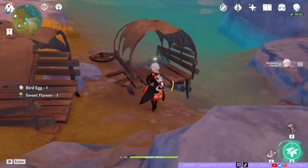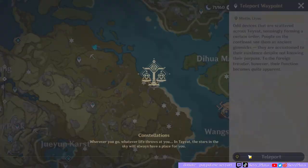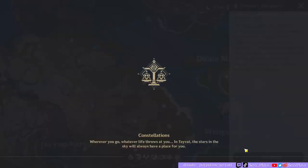Now we're going here to these broken carts for more artifacts. I like how Kazuha is short enough to fit under the cart. If I bring Zhongli, he can barely fit — he like tries to glitch out and stuff.